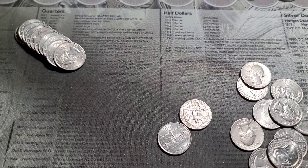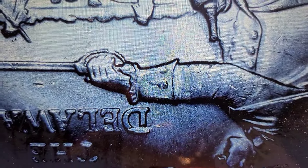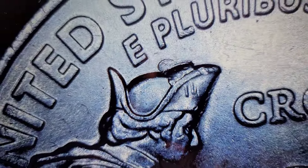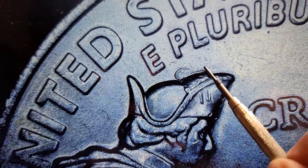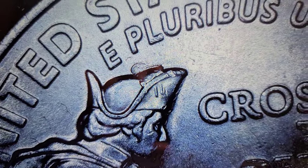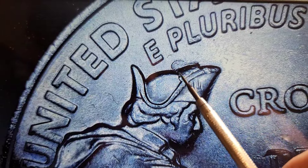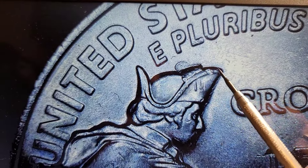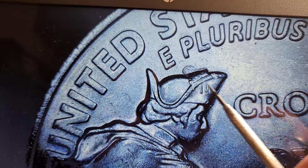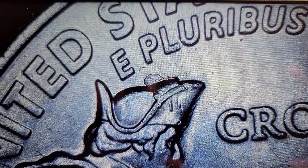Still on the same roll as the Denali and die chip. Now we have a Crossing the Delaware - not a double die. We have a decent-sized die chip in the hat. The die chip comes from here, comes back, comes up and around, and then back under. That's a fairly decent crown die chip. I've been looking for one of these - I have found a half crown. I have never found the full cheeseburger die chip. This is probably the second or third largest die chip for this coin that I have found, and it's pretty big.